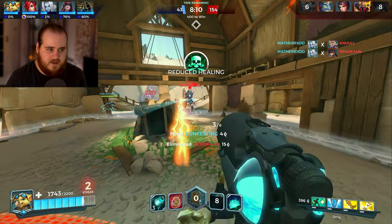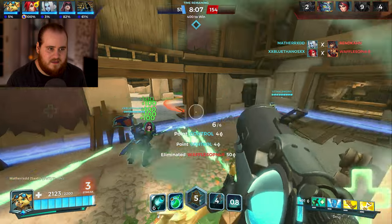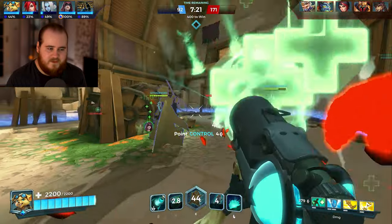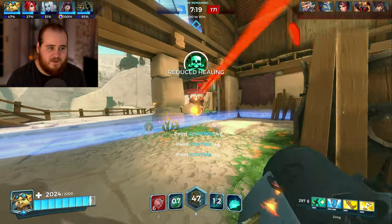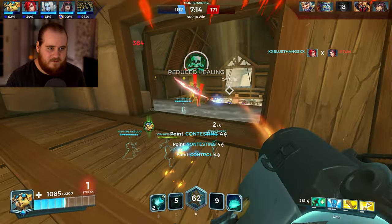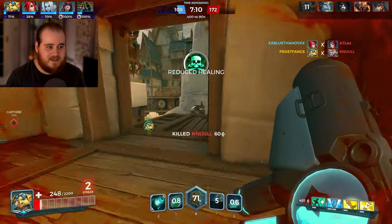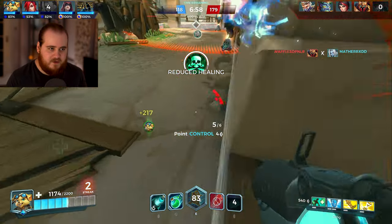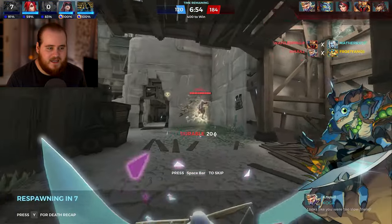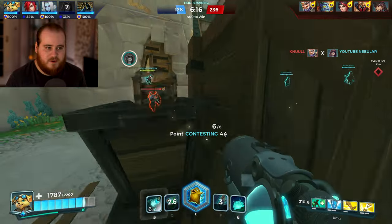We're going to pop our ultimate — didn't hit the Grohk but it hit Khan, he's gone. I feel like I can't really deal with Vivian in this one which is super annoying. I didn't realize how hard of a counter Vivian was to Pip — you can shoot under the shield but in practice it kind of doesn't work. There's a slow on Grohk, jump, finish him off — he's in the immunity. We're going to have to run.